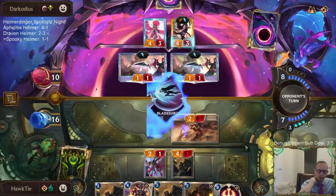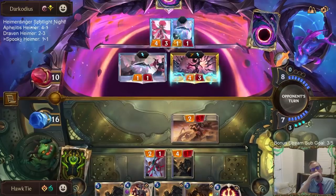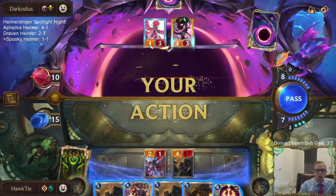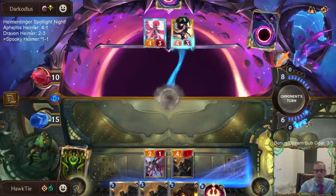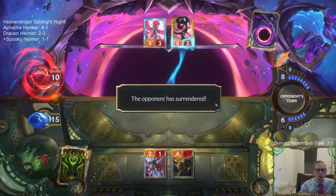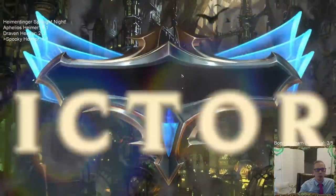Trying to bait Bladesurge out. That's such a bad Bladesurge by them - they should really use that Bladesurge to protect Aurelia from removal. I don't know what this other card is; if it's also protection from removal, then to be fair their only card to protect it with is a 4-3.